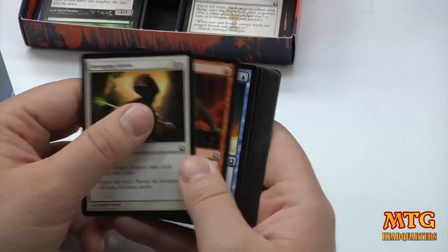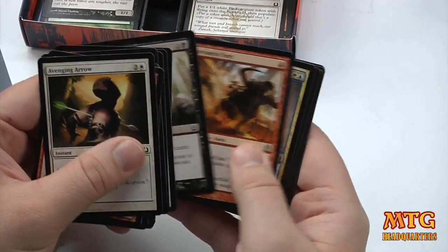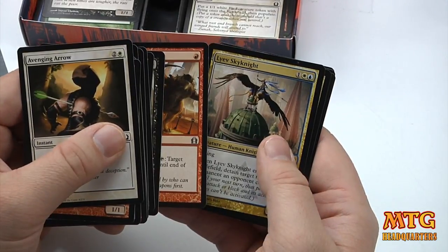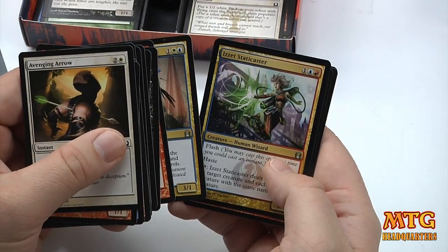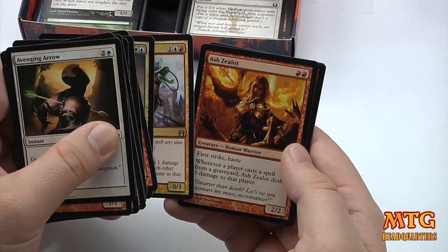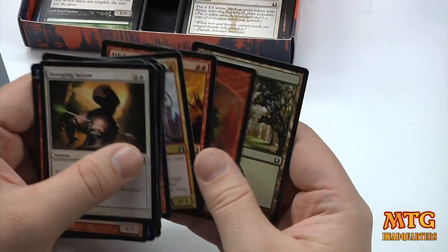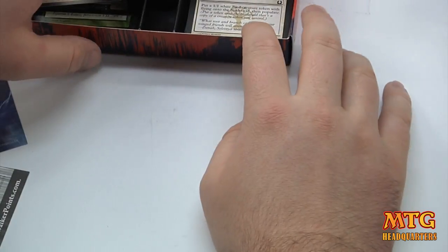Last pack — finishing strong. We've got Racecourse Fury, Livesky Night, Izzet Staticaster, and the rare is Ash Zealot. Wow, I love this card — that's a great card, very playable.